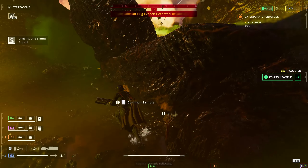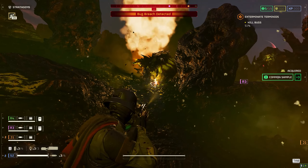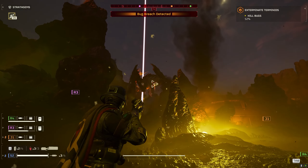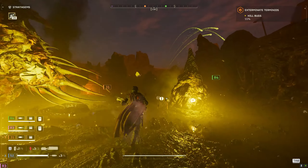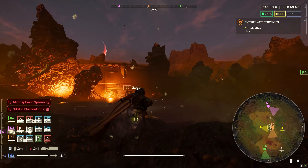There's a bit of a spawn — I threw a grenade into it. I don't have the Sterilizer still, so I'm just trying to take out these guys with the sickle, which obviously isn't the best weapon for this. I think really I should have taken the flamer primary considering this type of mission — I just like the flashing lights of the laser weapon. Also collecting the common samples, because you know we always need common samples.